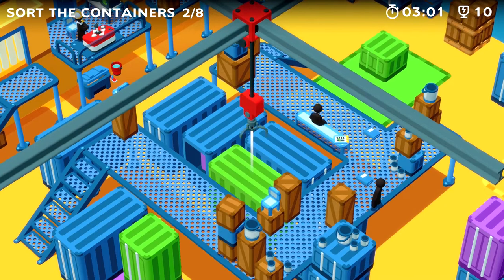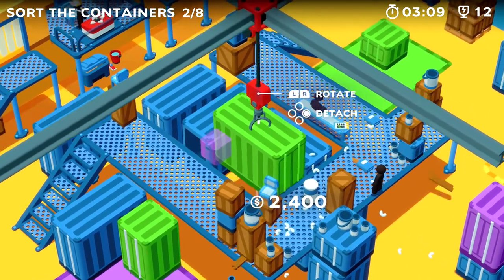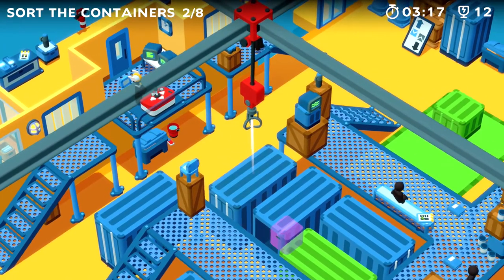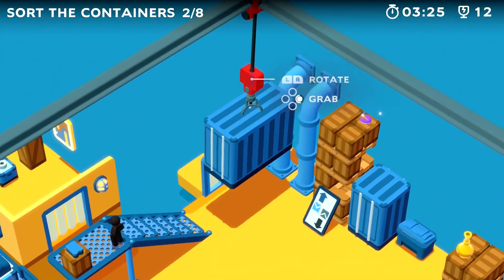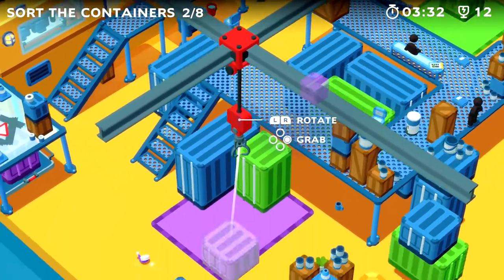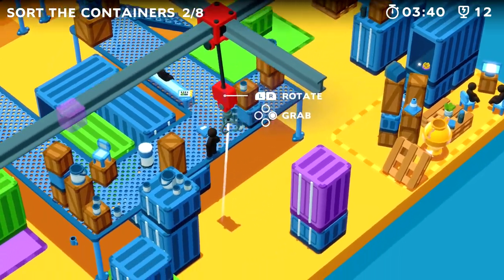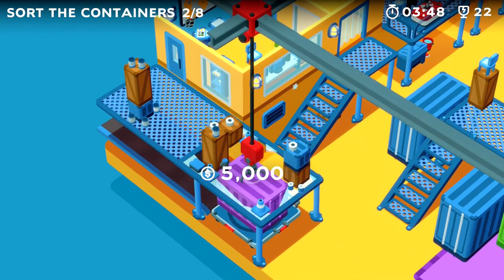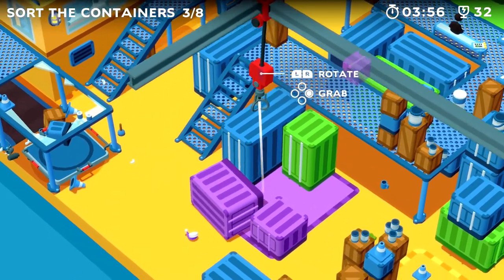That's not good. Wow, that one is so heavy! I don't know - do we need the blue one? Was there even a blue space? I don't think there was, so we probably just need to put this somewhere to the side. I saw the counter: two of eight. So we need to sort all of them - eight. Maybe not all of them, but at least eight, which is quite a lot. Please grab that - there is a lot of money there - and drop it down. That's an efficient way to store containers.